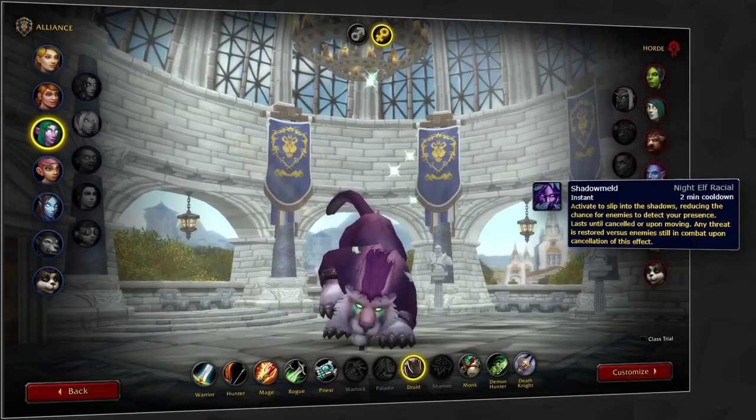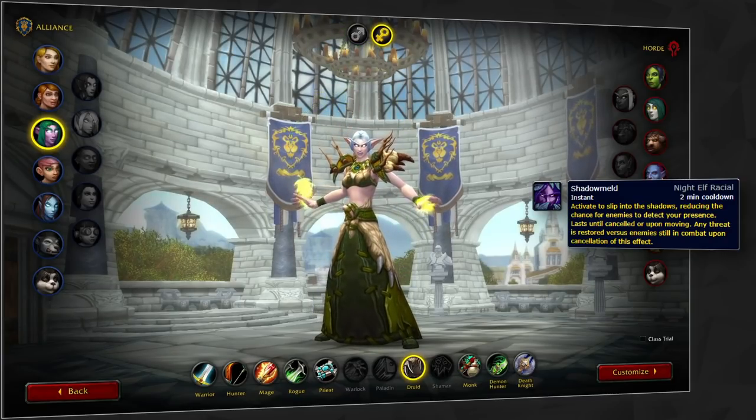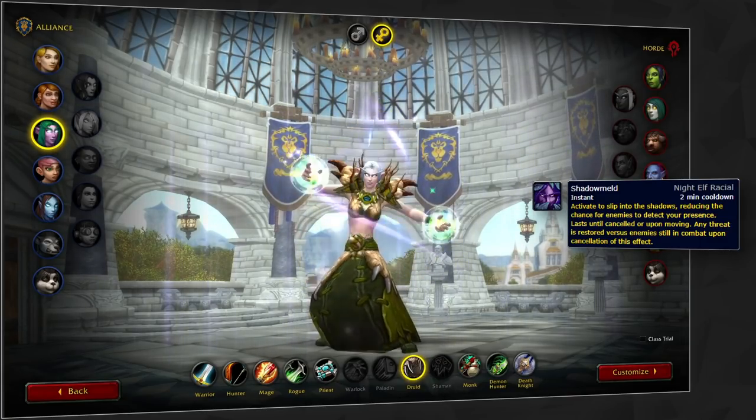Shadow Meld is one of the most powerful racials as a healer because it can be used while drinking, sometimes preventing your opponents from interrupting your mana regeneration. Skilled players will also use Shadow Meld to avoid CC and damage — it can be used in the middle of an enemy spell cast to drop targets, or even the moment a CC lands, negating the effect entirely. Finally, it can also be used to get really quick stealth re-enters in cat form, allowing you to stun targets with Rake if you're playing Feral Affinity.